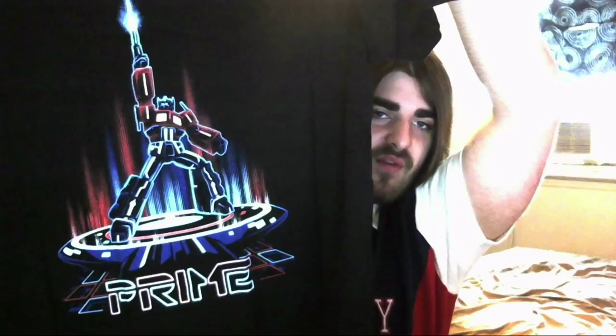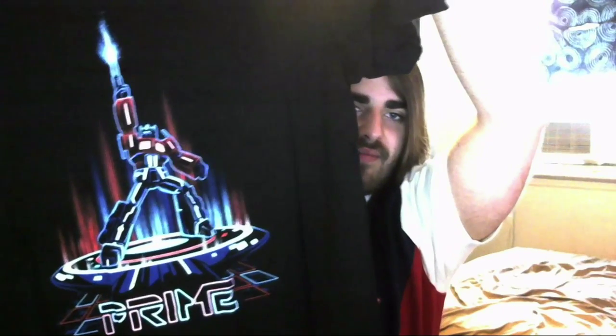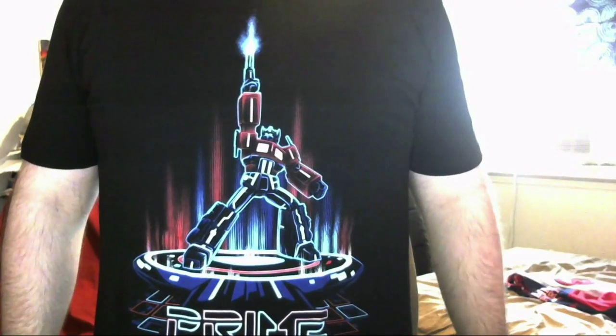You guys have probably seen the Wukong in other videos. Now the trusty t-shirt you get in every box - oh that's pretty sweet, that's a sick shirt! It's Optimus Prime, it says 'Prime' right there in the old school blue and red colors. Let me put this on for you guys. Alright, we're back with the shirt on - the hair is looking gradually more disheveled. That's what it looks like on - it's a pretty boss shirt. I really like it, it feels really nice and soft.